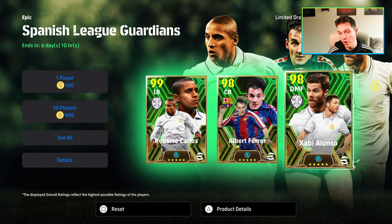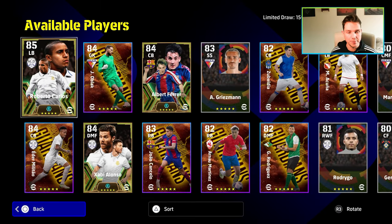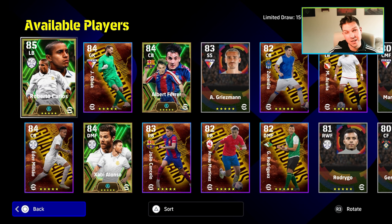This pack comes with Carlos, Ferrer, and Alonso as the boosters. We're going to get into them in a second and we will have all the trading guides and the builds at the end of the video. And hopefully I'll chapter this as well, but it'll probably be like the last two minutes of the video.